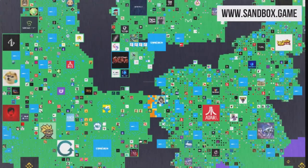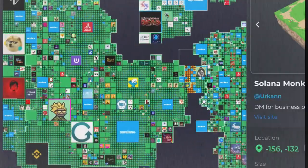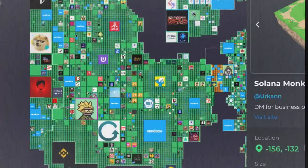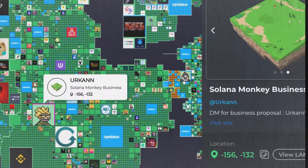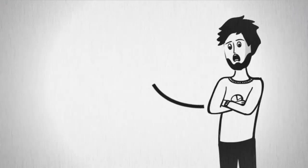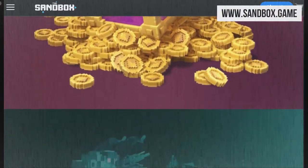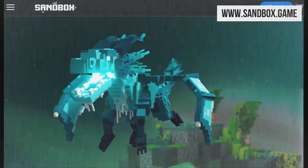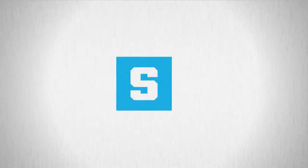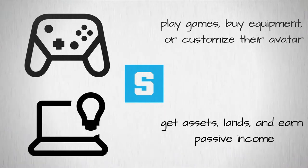You could buy land and build whatever your heart desires on it. We will have access to 106,464 lands within a map that forms the Sandbox metaverse. Your land and everything on it is 100% yours. In order to understand how to play to earn free sands, we must understand that it provides the foundation for transactions within the Sandbox, and it is used for the following purposes: by spending sand, players can play games, buy equipment, or customize their avatar. Sand is used by creators to get assets, lands, and earn passive income by staking.